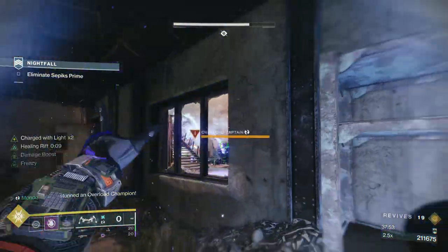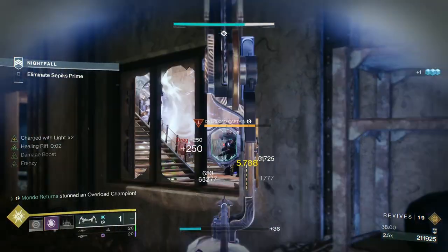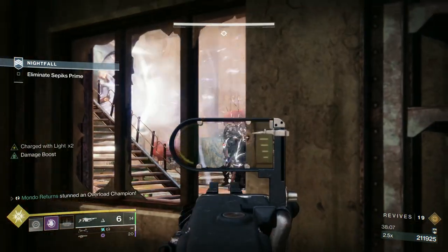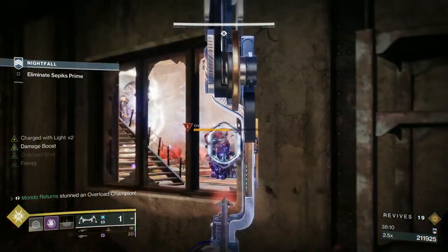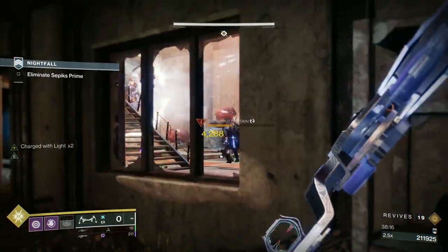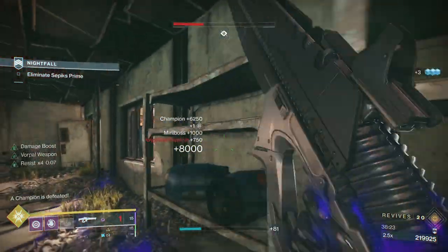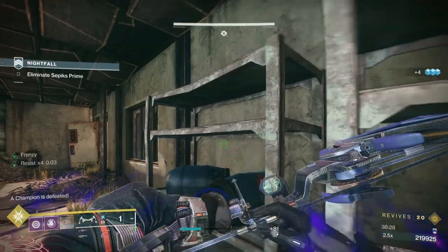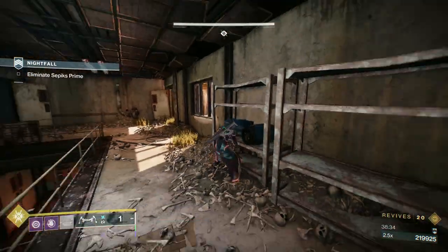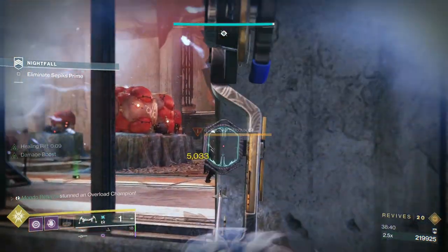There are going to be times in this room where it seems like I'm just waiting. If I'm doing that, I'm either waiting for a grenade or I'm waiting for my rift — because these first two captains are of the arc variety, which means they're the most dangerous. I actually take a chance because he's so close. I've got Resist times four — that means times four damage resist until my shields come back. As long as I'm Charged with Light, I feel like I'm going to be good.